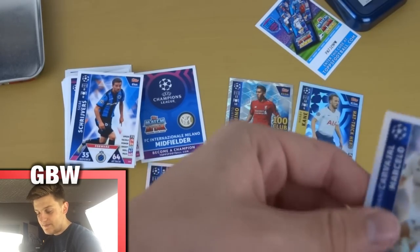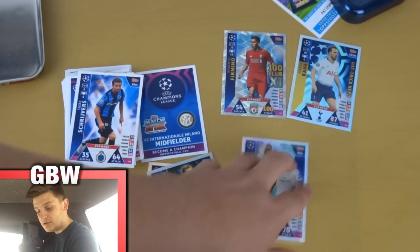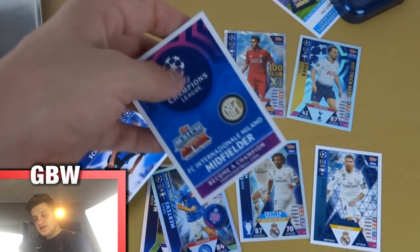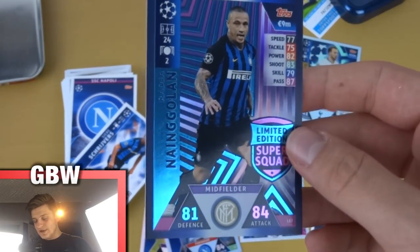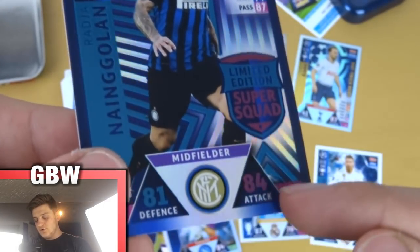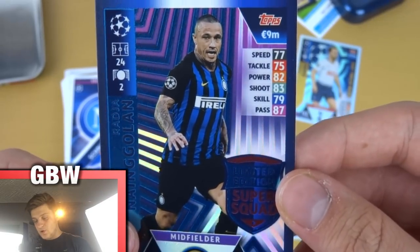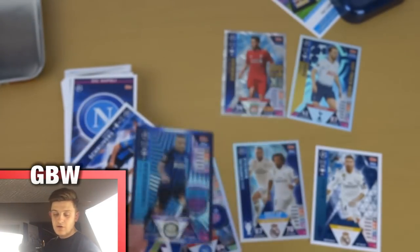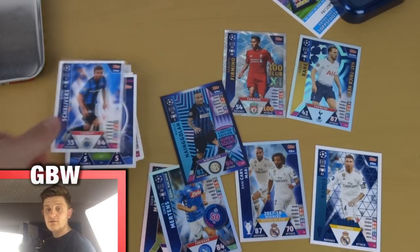A fantastic array of insert cards there — a couple of premium base cards, and then two 2017-18 winners cards. And let's see who the limited edition is — it is Nongolan, as we predicted! That is awesome. 81 defence, 84 attack. Obviously they have purpled up his strongest stats, which is attack, with 87 pass being his strongest stat. Fantastic little mini tin — Raja Nongolan topping it off. If you did enjoy it, make sure to like, subscribe, and turn on notifications. I'll see you all next time in future Champions League openings. Ciao ciao.